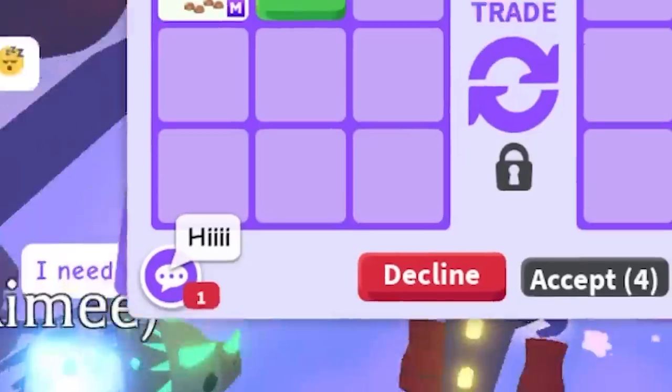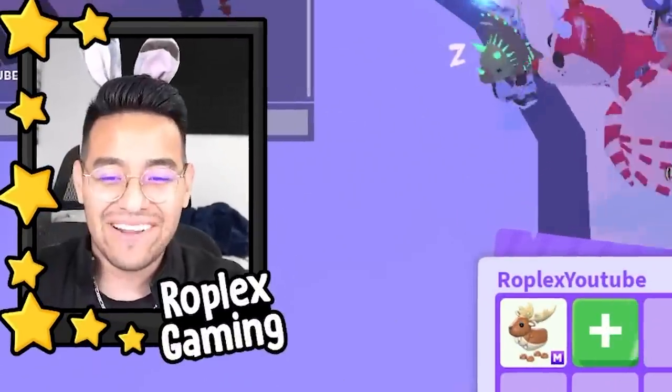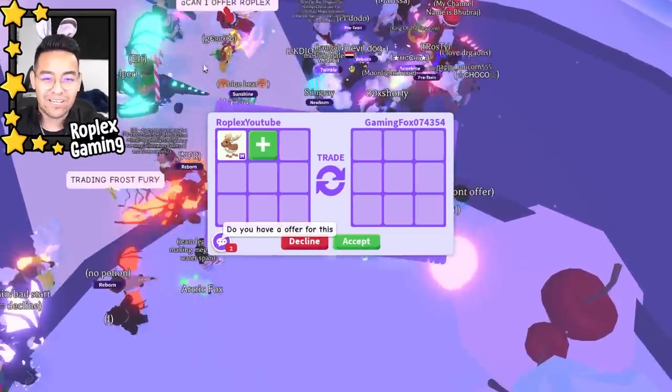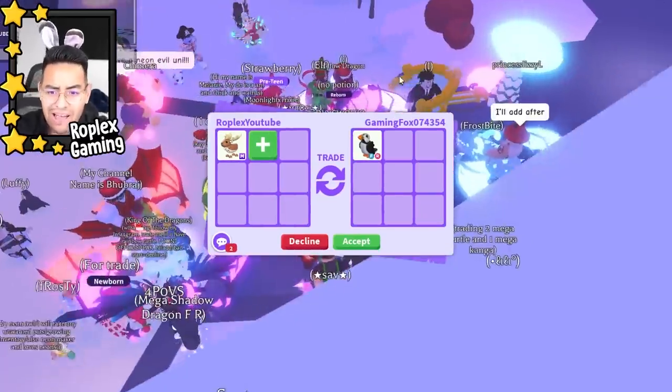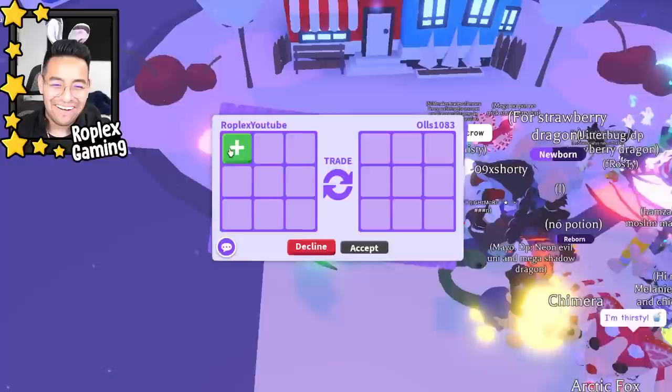Back to the Mega Neon Irish Elk. Gaming Fox says hi — there's a lot of rich people in the server today, so I'm pretty sure we're gonna get a decent offer. If you just look in the background, we have two mega shadow dragons, not including myself, and a mega giraffe somewhere too. Gaming Fox is offering me a puff and we're gonna decline him. This is gonna be a good video.